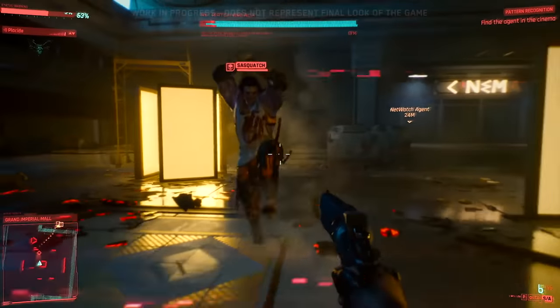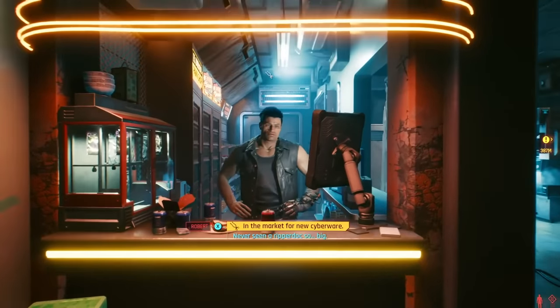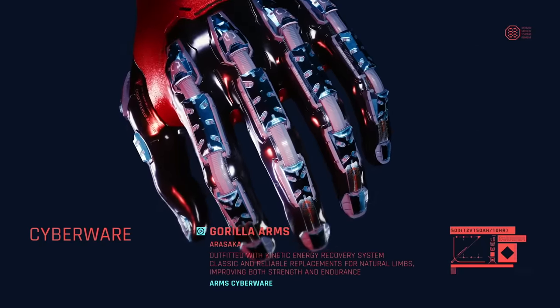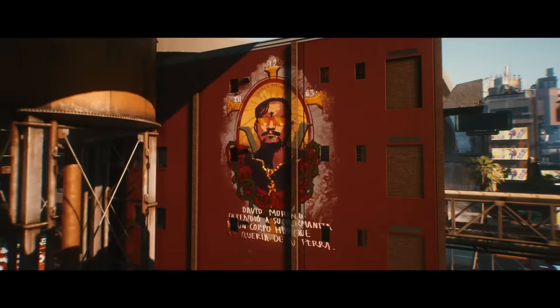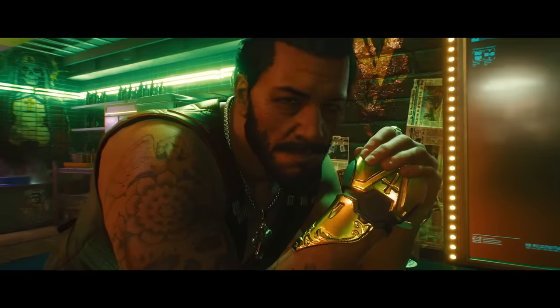Armor options can be heavy, though medium or light armor may be equally good for added mobility — remember that both mobility and defense can always be augmented with cyberware. For the life path of the Street Brawler, choosing a Street Kid makes the most sense thematically. What better story than a kid from the streets becoming the king of Night City?